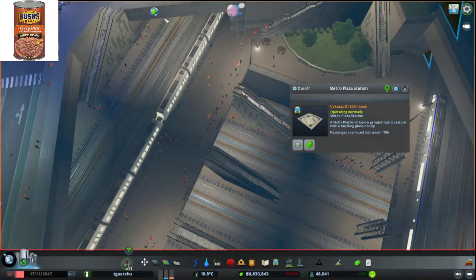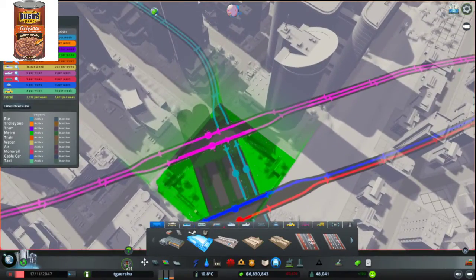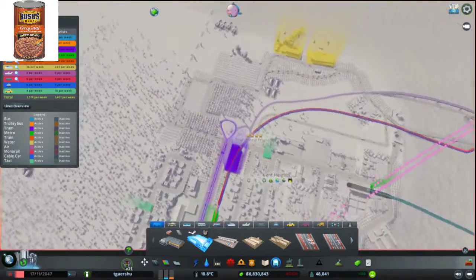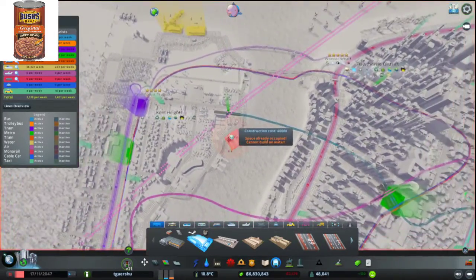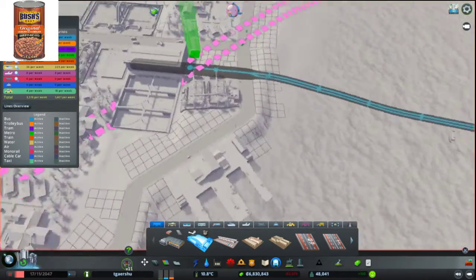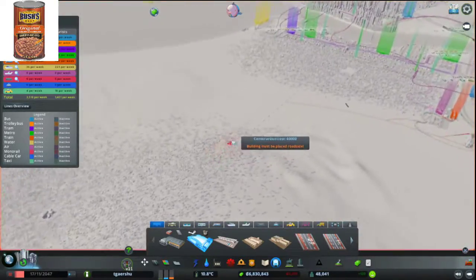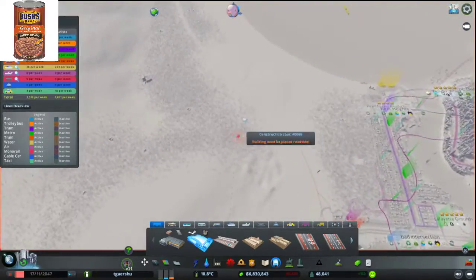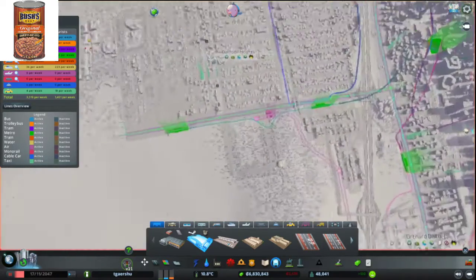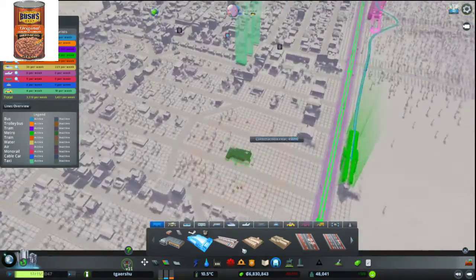And then it just goes straight into the metro hub. I'm just gonna name it — Metro Plaza Station's good enough. And then it comes down here and stops there, and then comes over here to this stop. Now in the future I am going to expand this — mark my words, I am. There's no way I'm not going to expand it, especially considering the next plot of land I want to buy and fill up is this one. There's going to need to be a metro over here, considering that I like metro.